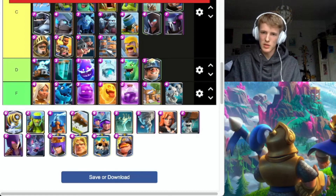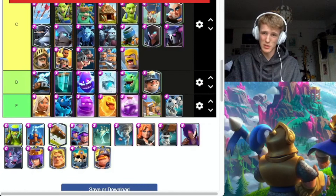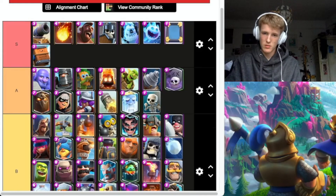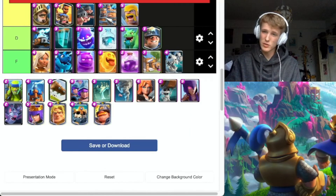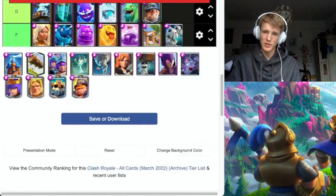Sparky — going B. It does a lot of damage but can be countered very easily with Electro Wizard, and obviously a lot of people have Electro Wizard. Spear Goblins — very underrated, high skill ceiling to counter like PEKKA or whatever. Going B — they don't do too much damage but they are pretty underrated.